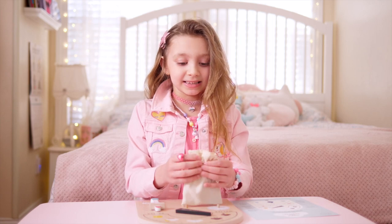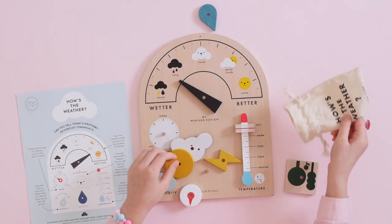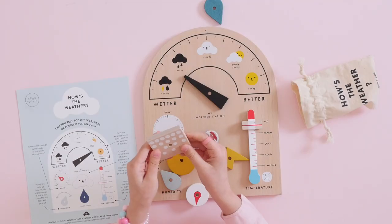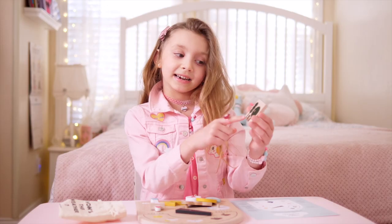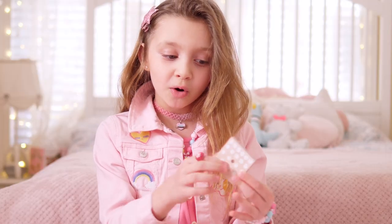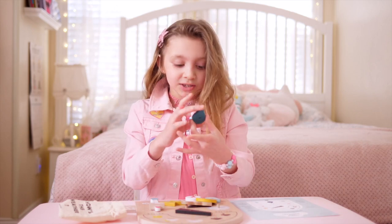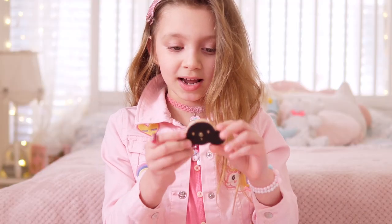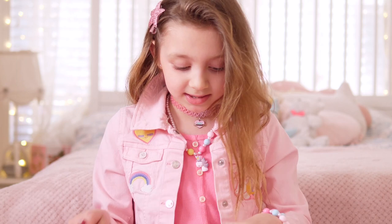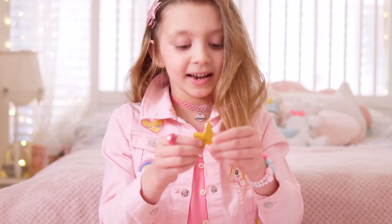Now let's open this bag and see what's inside. There are two sides to some of these pieces. There are some plants, some snow — you might not think it's snow but it really is — a raindrop, and a cloud that has two sides: a white side and a black side. There's a smiley sun and there's lightning.